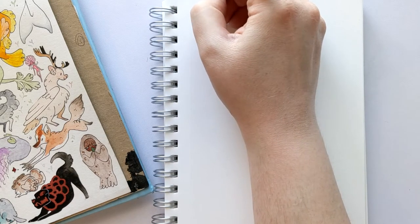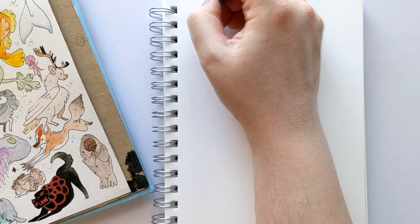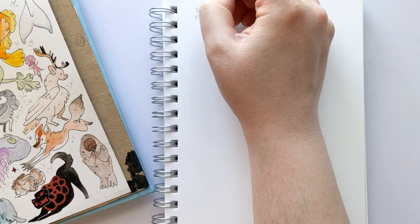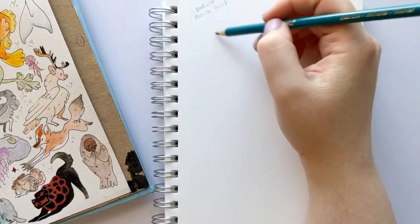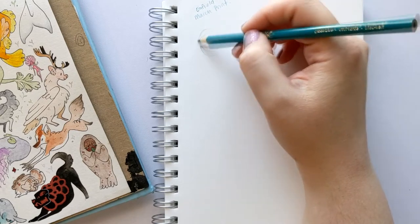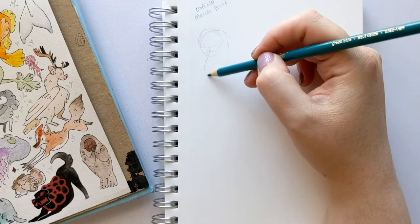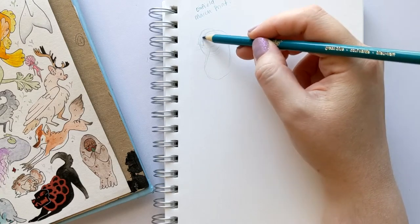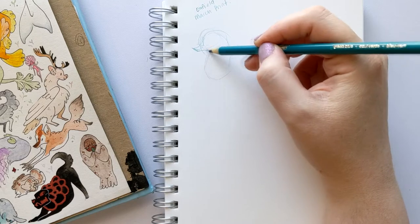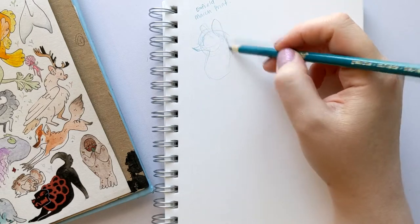After finishing the February prompts, I decided to take one of my February creatures and make a postcard for my Patreon. I took the whole page, picked out a handful I really liked, posted them to my Patreon, and let my patrons vote on which one they preferred. They all ended up voting for the Anfield — the little fox creature.